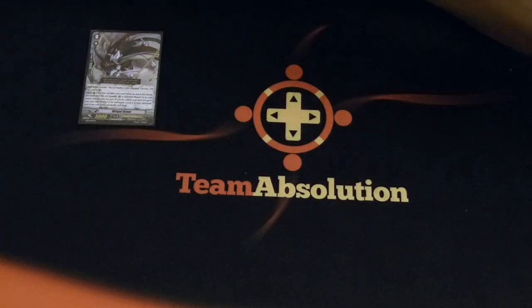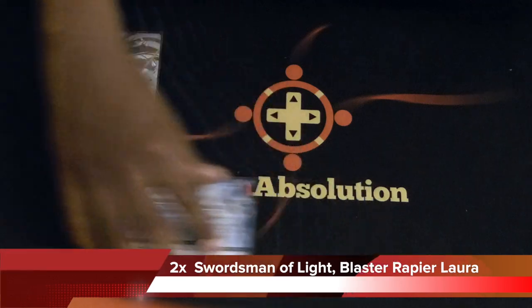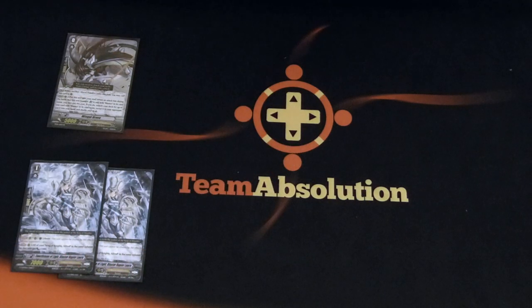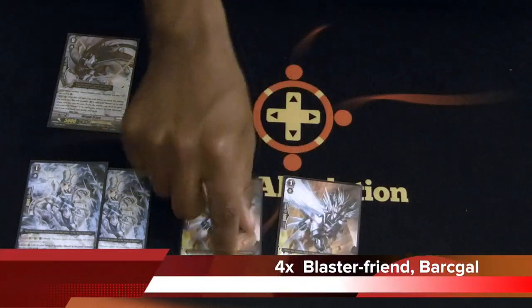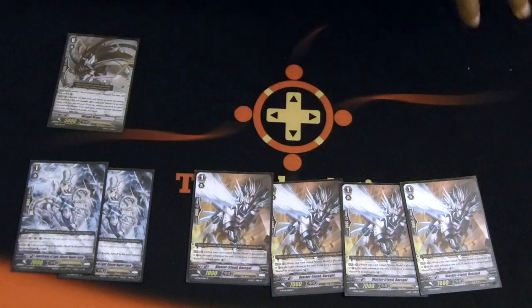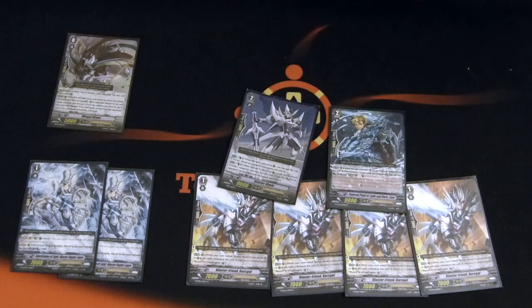Let's hop over to the grade ones. We got two Blaster Laura — just for having Blaster in the name for Wingo Brave. We got four Barcl — four Barcl to enable good old Lou, and to help Blaster Blade with some unflip if you're on a Blaster Vanguard, which is actually a lot easier than it sounds in this deck.